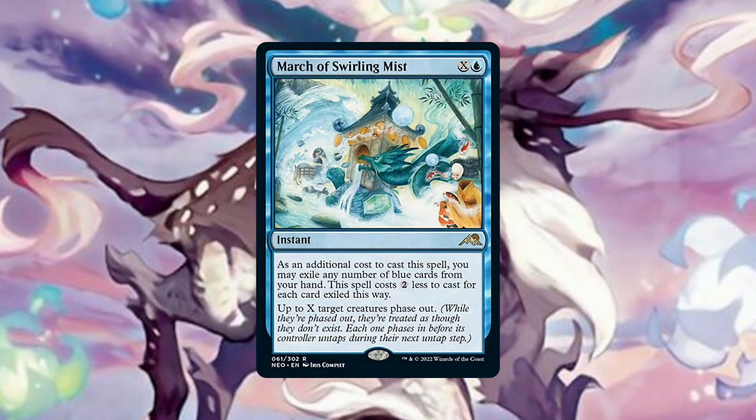March of Swirling Mist can serve a protective or interactive role, similar to Disorder in the Court, but the fact it uses phasing has additional implications. If, for example, an opponent is accruing value every player's turn, say with a Seedborn Muse or Drum Bellower and some other value piece, phasing them out on their turn means they stop getting that value right until their next turn. The fact it can only cost 1 mana yet have such a huge effect will put your opponents in quite the shock when it goes off.